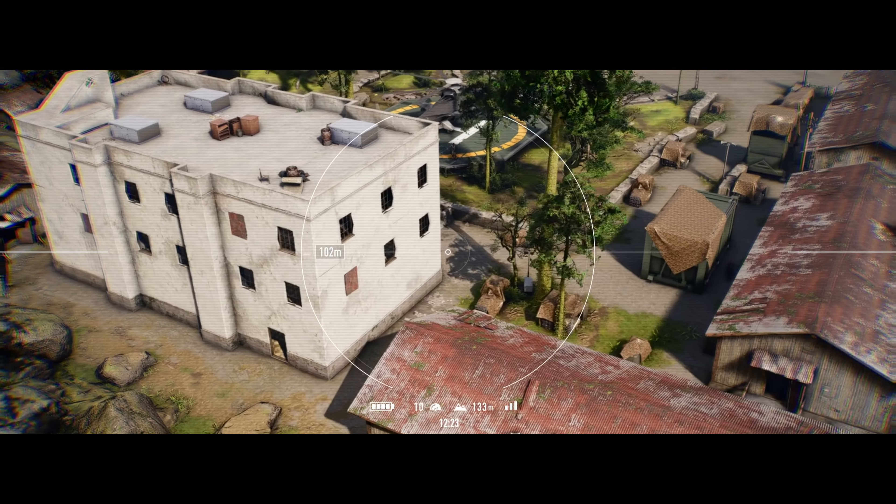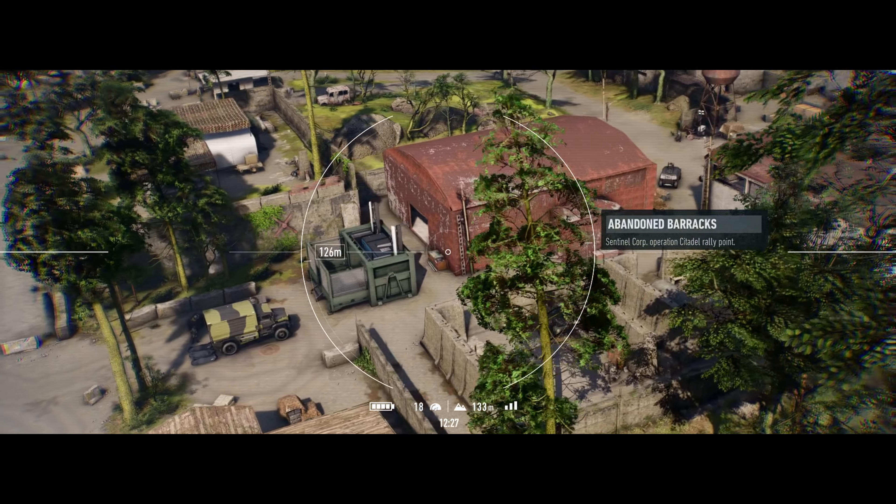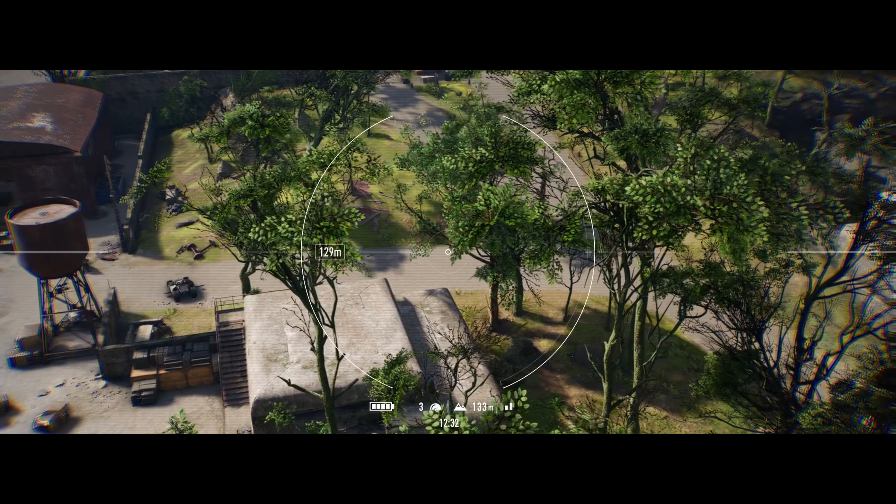First things first, we're going to be starting over at the helipad, over by the barracks. Then we're going to be pushing down into the basketball courts. From there, we'll push up into the hangars, clear those out, and finish off, we'll clear out the bunkers.